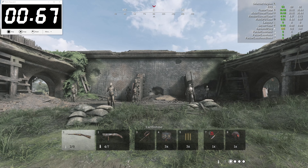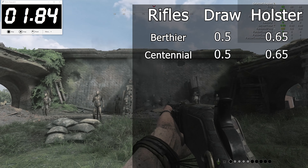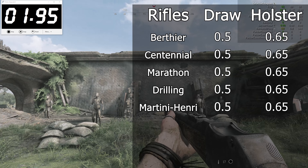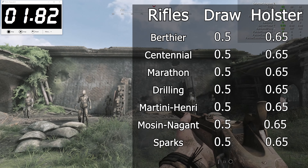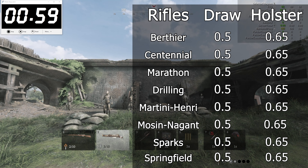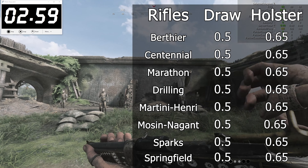Now it's time to move on to the bread and butter of Hunt — the rifles. Starting with the most consistent, we have the Berthier, the Centennial, Caldwell Marathon, Grilling, Martini Henry, Mosin Nagant, Sparks, and Springfield. This mouthful of a list all draw at around 50 milliseconds and holster at about 65.